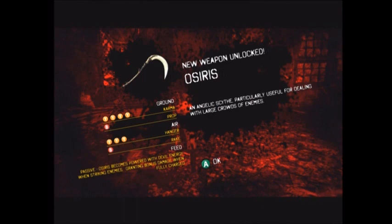New weapon unlocked: Osiris — an angelic scythe particularly useful for dealing with large crowds of enemies. Mash the melee button four times for Karma, hit the launcher for Prop, three times in mid-air you can press melee for the Hangar, and then the drop. Same button command for Rake. Passive: Osiris becomes charged with devil energy when striking enemies — that's nice for an angel weapon.